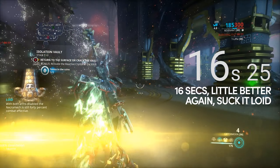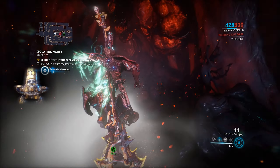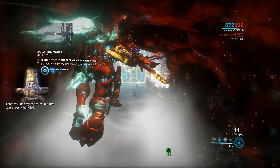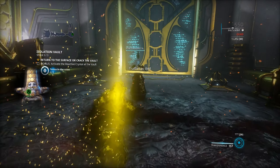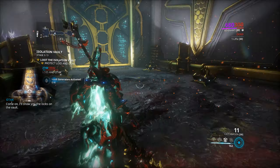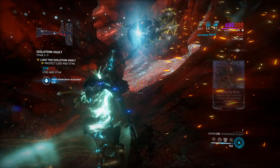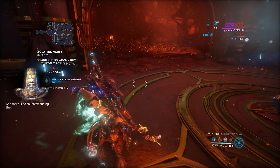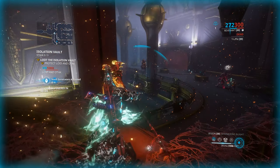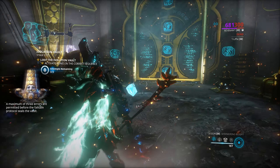The last thing we're going to do is find the vault room connected to the main room in one of the four cardinal directions. We shoot the pylon with our operator, and then we're going to play a game of following Lloyd around and protecting him while he powers up four points around the main room. Once again, Enthrall is your best friend here, and we'll keep Lloyd nice and safe. After that, you run back to the door, play the memory game, and collect your loot.